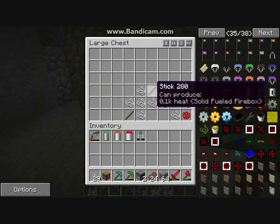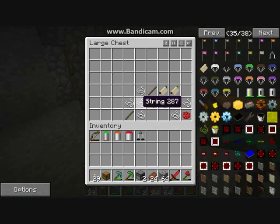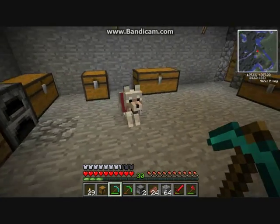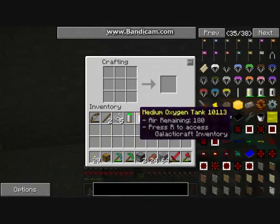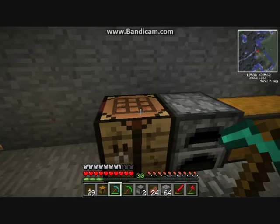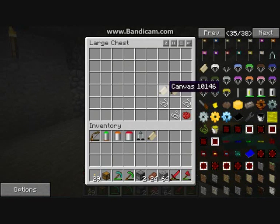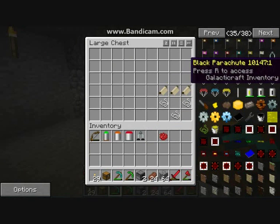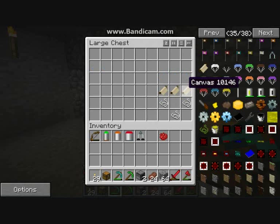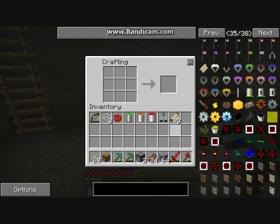Finally, to safely travel to space you need to make a parachute. To make a parachute you need canvas. Canvas is made with stick, string, string, string, string, stick. I'll show you how to make it. Stick, stick, then string, string, string, string, string, string - make a canvas. To make the parachute you can obviously dye it any colour - think of it like dyeing wool. It's canvas, canvas, canvas, string, string, string - and that makes your parachute. You can colour it any colour.